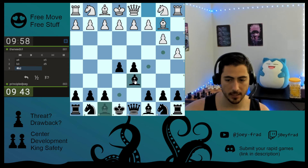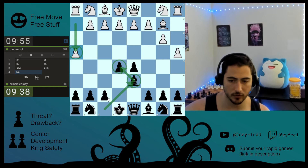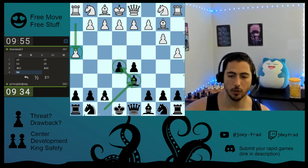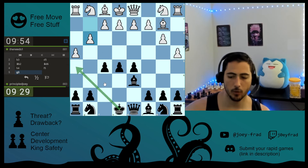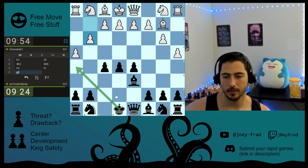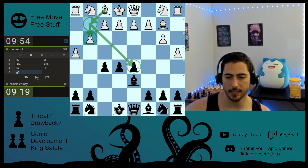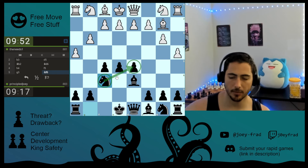We're going to defend with a developing move towards the center. And now he keeps making flank pawn moves — not scary at all. I'm going to take more of the center with the f-pawn. It does open up this diagonal, but he's not developed so it doesn't matter. Now he's doing more ridiculous stuff, so we're just going to develop towards the center.